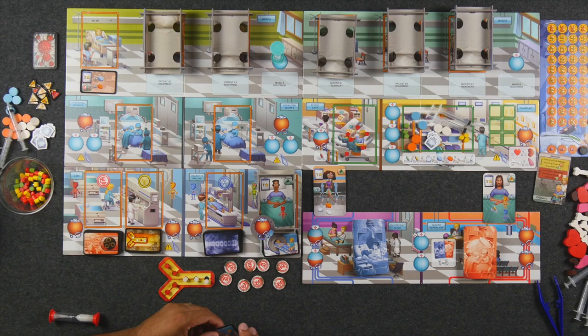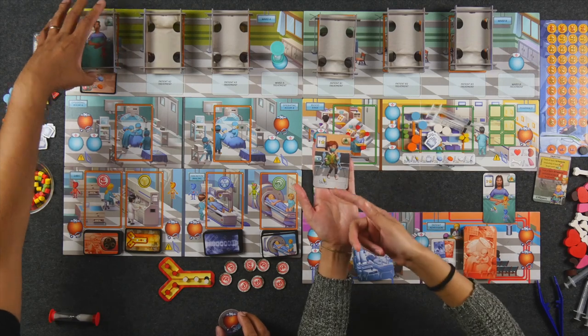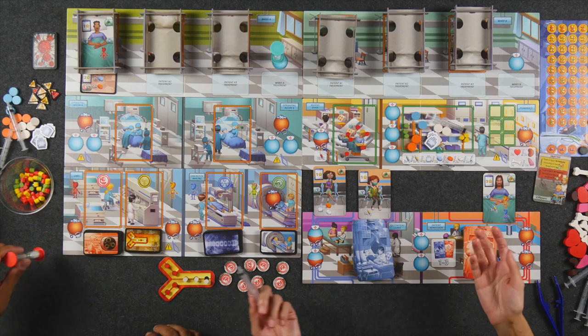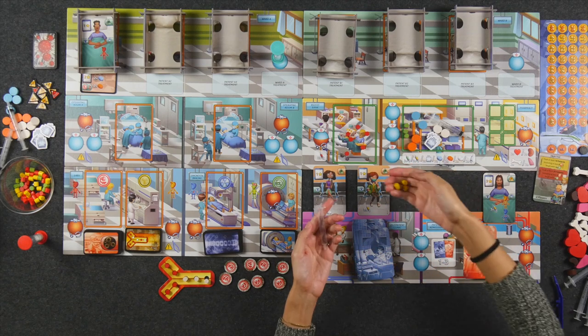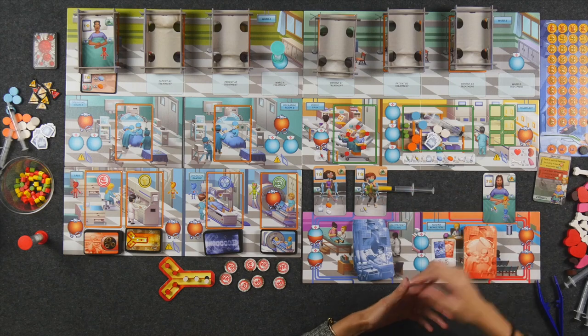Speaking of medication, anytime you see a syringe with a number and a color, that is for IV medications. The number next to it tells you how many of these cylinders you have to put in there — you literally uncap the plunger and put the cylinders in. For syringes you can use your hands, but when you put blood in there, you need to use tweezers. This entire round is timed — four minutes. You have four minutes to try to treat as many patients as possible.